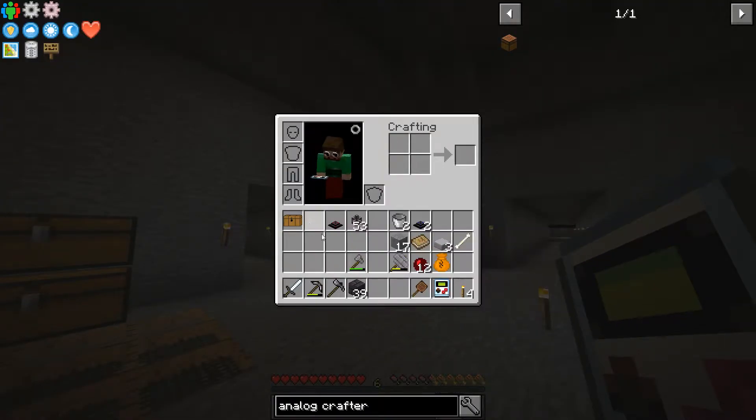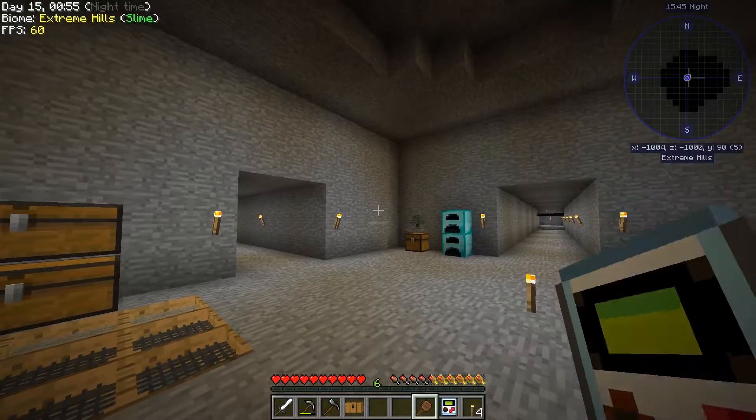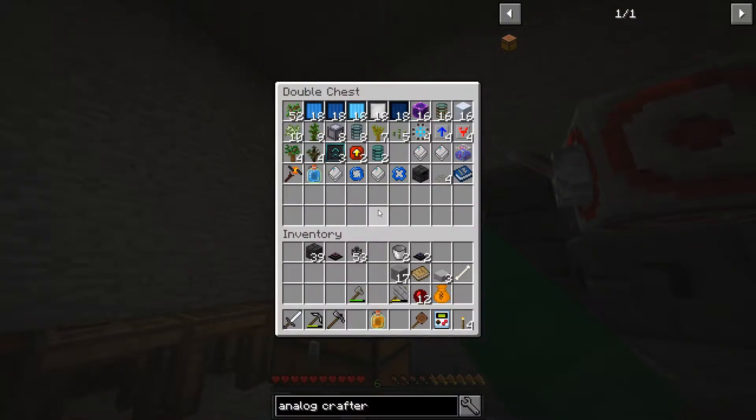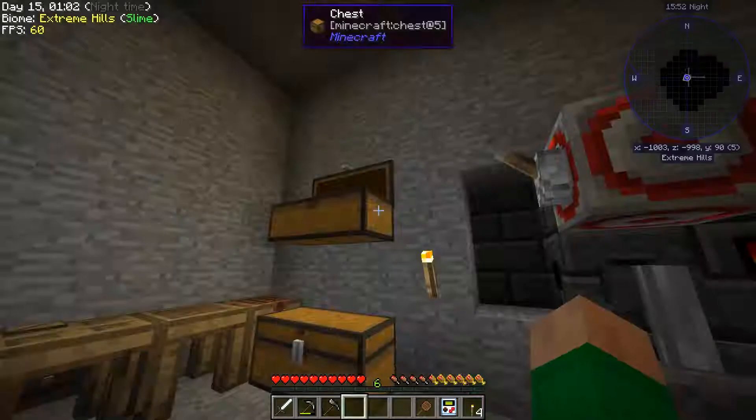Let's look at what we got out of this loot chest. We got a flask of adrenaline, which is haste - not particularly useful.